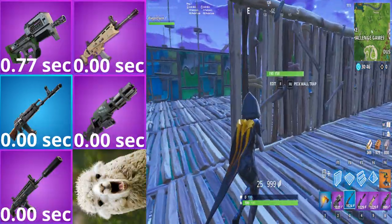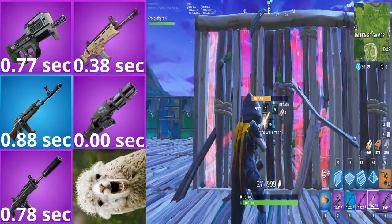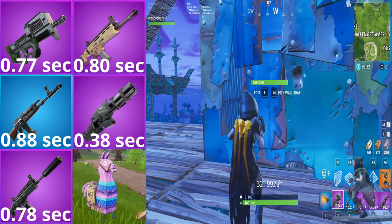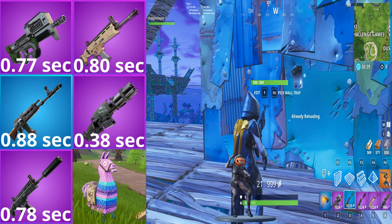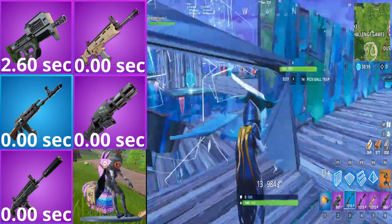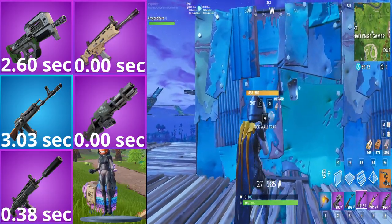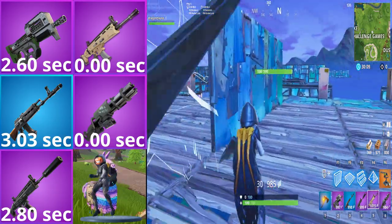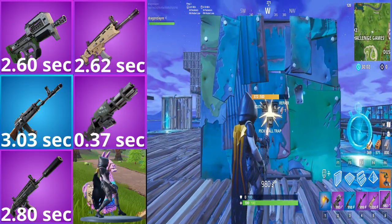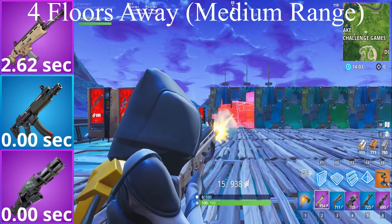Now let's look at the guns that are hard to acquire. They all perform very well, but when tested against metal walls, the winners are P90, SCAR, and Minigun. Surprisingly, the blue SMG performed better than the P90, taking 0.3 seconds less to take down the metal wall. So far the winners are SCAR, Blue SMG, and Minigun.